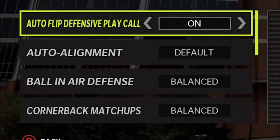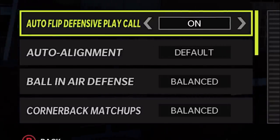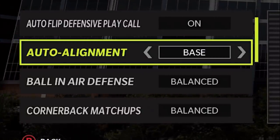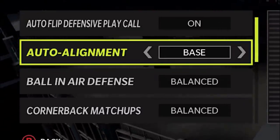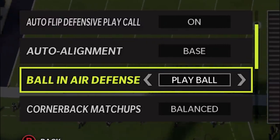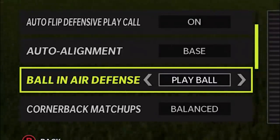Starting with the fun stuff, we have defensive auto-flip. I usually say take it off, but honestly I've forgotten pretty much the entire year to take it off and haven't really noticed, so it's pretty ineffectual. Next up, auto-alignment — a lot of times I leave this at default, but if there's one I would use, it would be base. Base hides your defensive coverage so it will look the same every single time your opponent comes out. Now, one of my biggest ones is ball-in-the-air defense. I hit play ball every single time — I'm trying to get interceptions — and if you play the ball well enough, you will get the same knockout animations that you'd get from play receiver or swap ball.